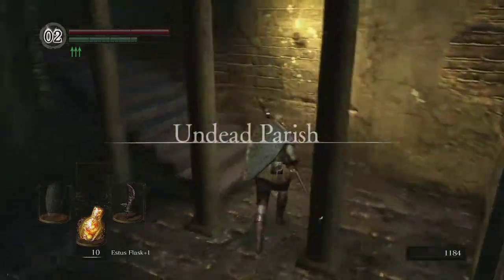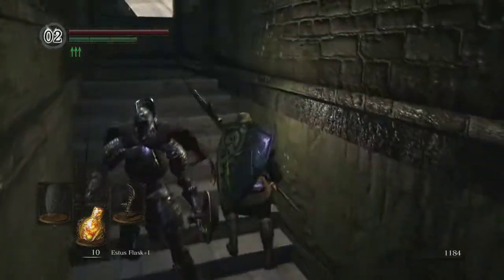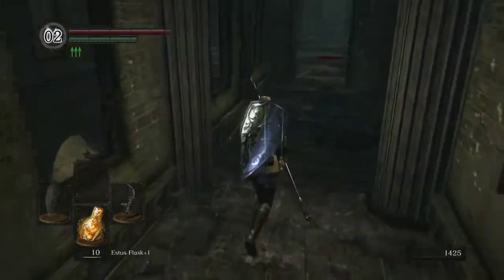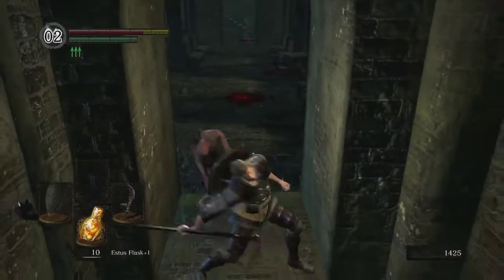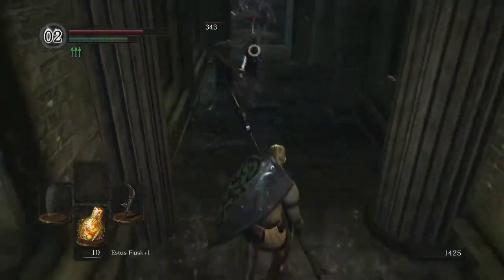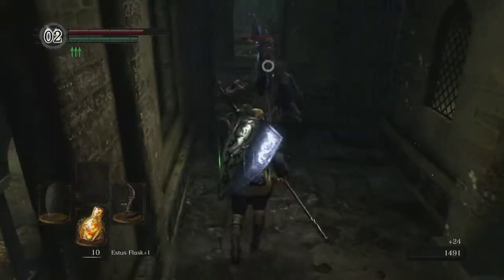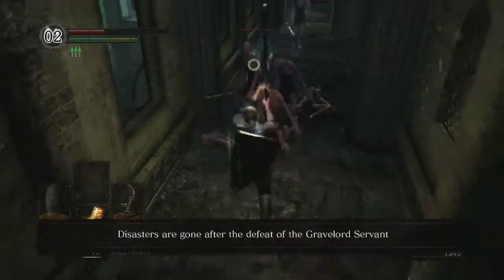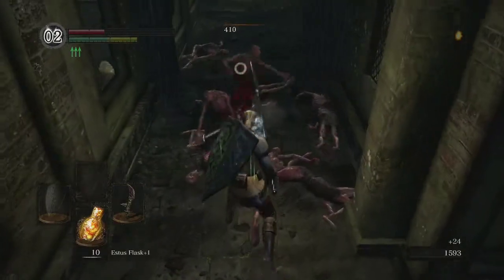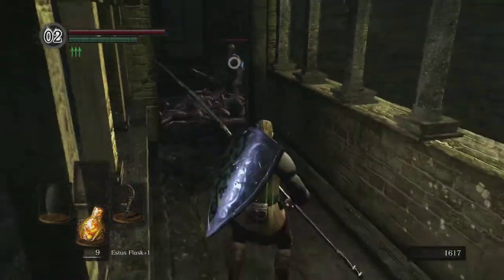First thing we'll do is head up these steps on the left. There's going to be a Balder Knight in this run right here — you should be able to one-shot him, no problem. Now we have to engage the Channeler and about ten very weak hollow enemies, but they are very dangerous. I was expecting to have to go a little farther to engage them initially, but one kind of jumped out and caught me off guard. Just lead them down this path and use your range to kill them. If you take some damage, be sure to heal because they can kill you quickly. I'm going to back up and take a sip of Estus and let them come to the next hallway.